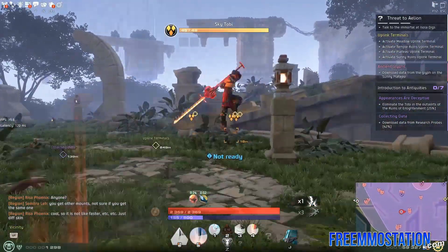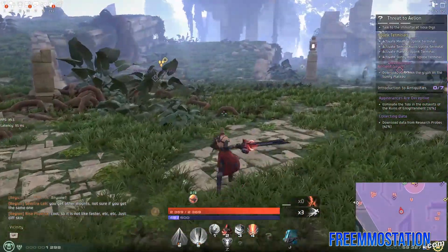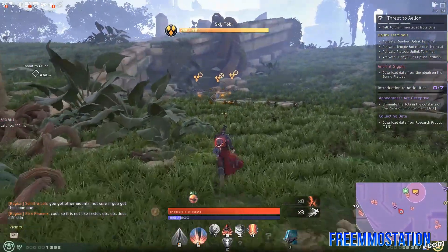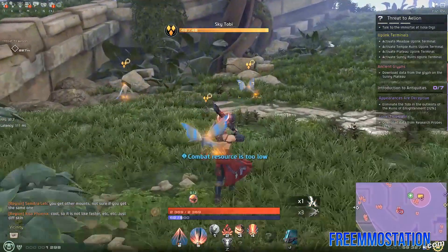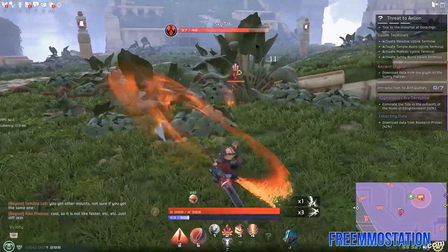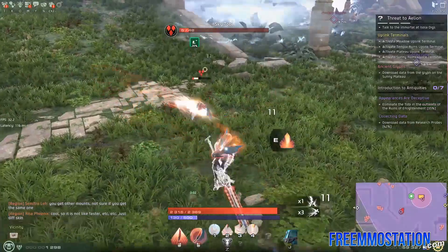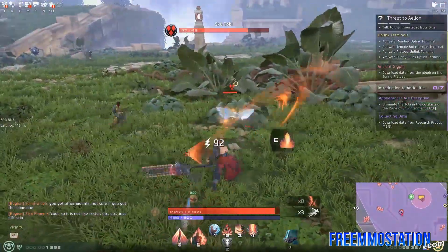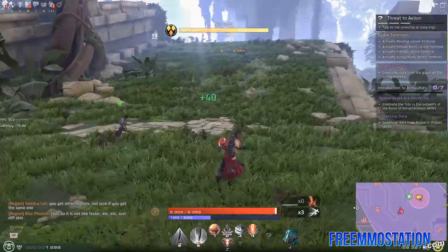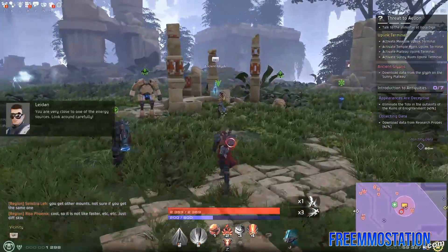We can kill a couple of these — we're at about 32% — so we're just gonna roam around and do these probes while we go kill these little Tobies. The monster design is pretty interesting in this game, but these are trash mobs; there's zero threat to us, absolute zero. The Berserker is really good at farming as long as you keep his resource up. We got a little quest here — ancient glyph.